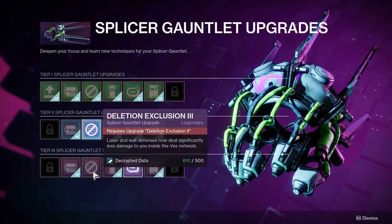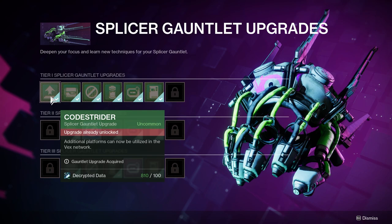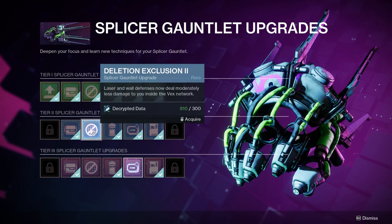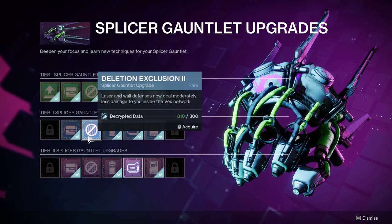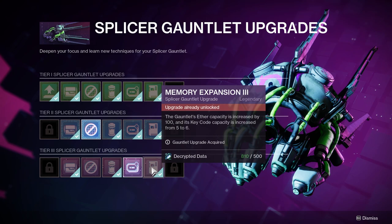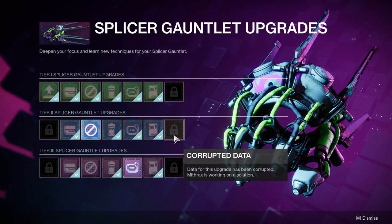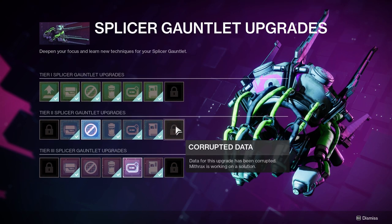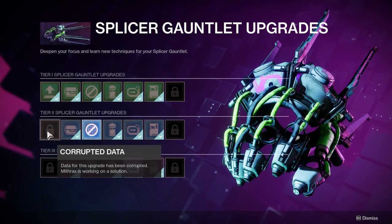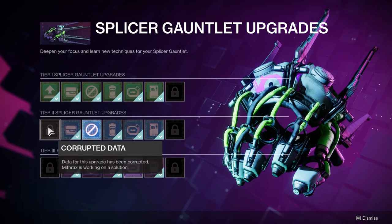The laser walls and defenses deal less damage upgrades - I don't think these are useful. Like I said, the platforms will let you skip either all or most of the laser traps, so I don't think this is worth like 500 or 300 data. Obviously you're going to have to upgrade all this stuff eventually if you want the season triumph, but I just don't find this very useful. I have 810 decrypted data that I am not spending, because I am waiting to see what these locked upgrades are and if any of them unlock this week at reset.